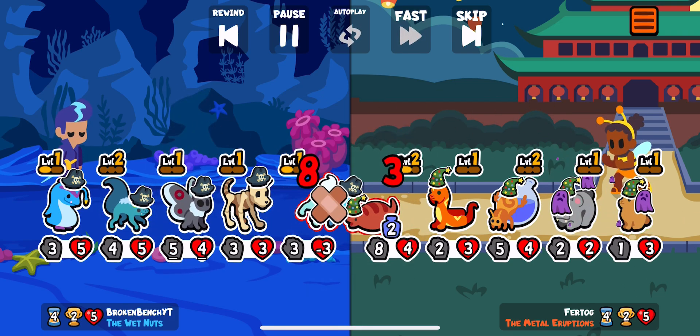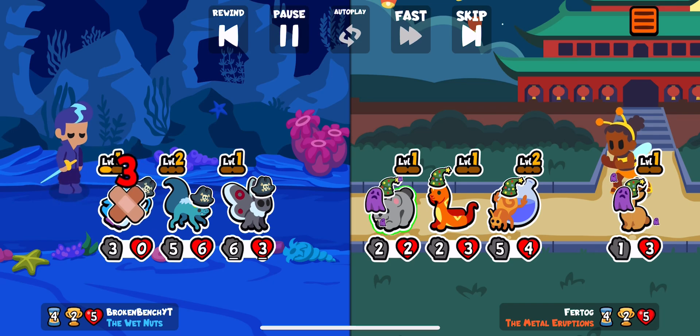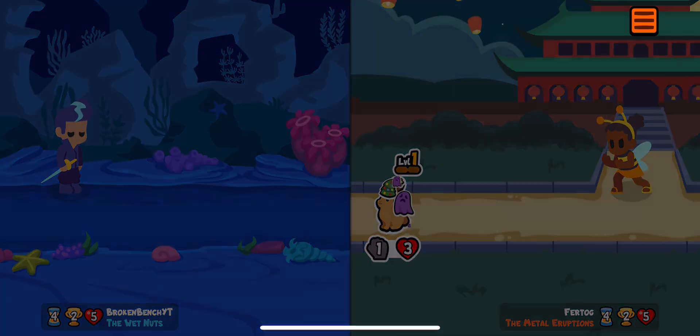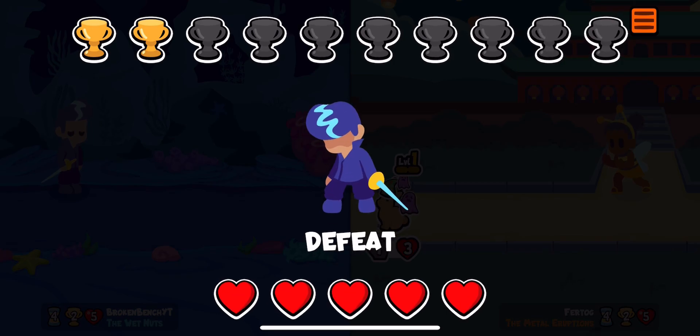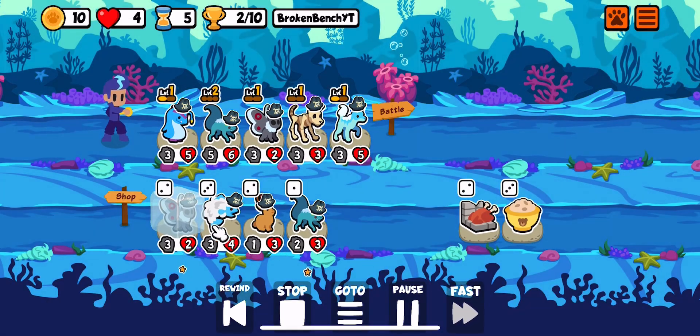Here we find Jump Team. The Jackalope changed — it now gives stats instead of sniping, so it's only temporary stats, which makes the pets a lot stronger in battle. Really good, I do like that change.